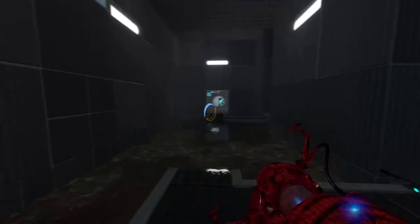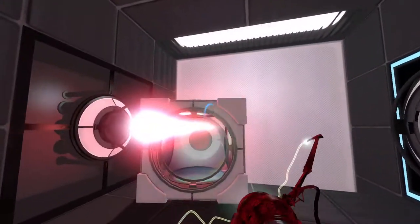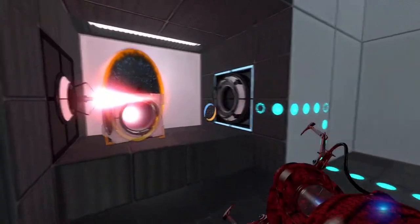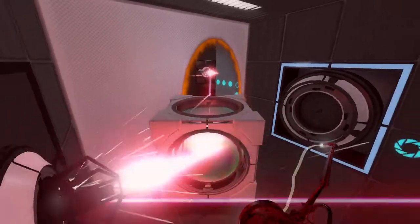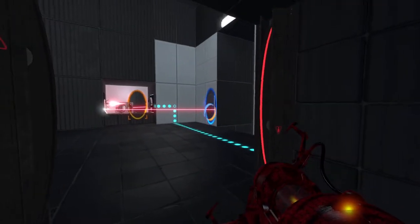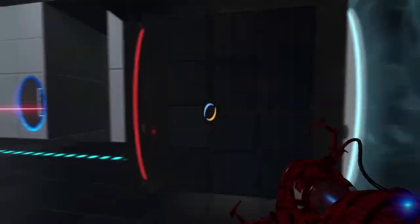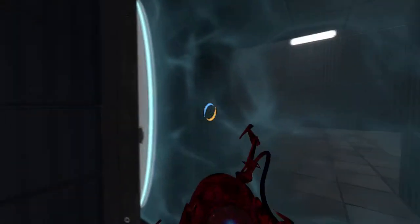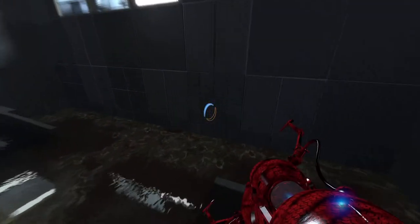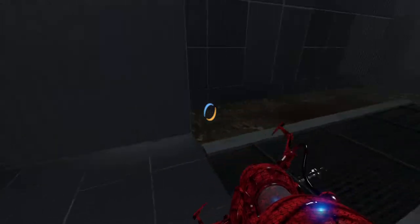There's something else I want to try, and it involves something like this. Actually, what am I saying? No, this would not work. If this is on the other side, it would. Alright, do something like that, and then move this portal, and it'll deactivate this field or something — if these two were switched. But no. That'd be a little bit faster than going all the way around to this. I don't know, whatever.